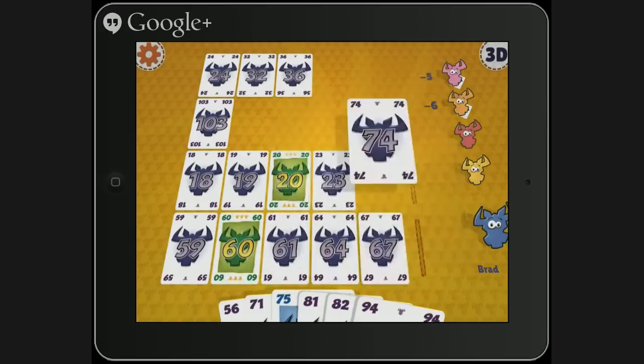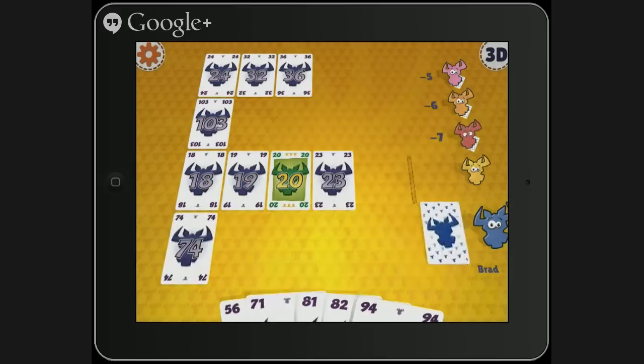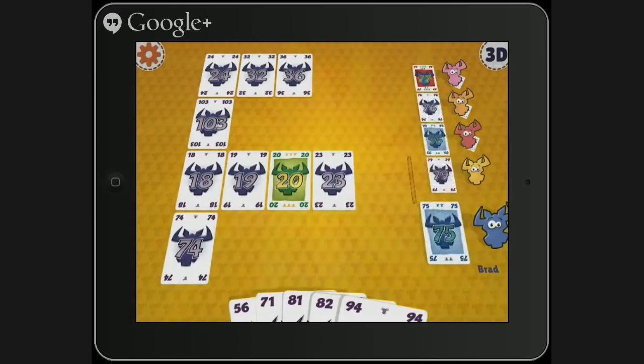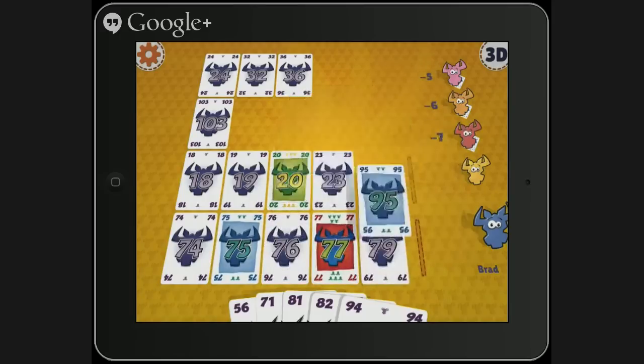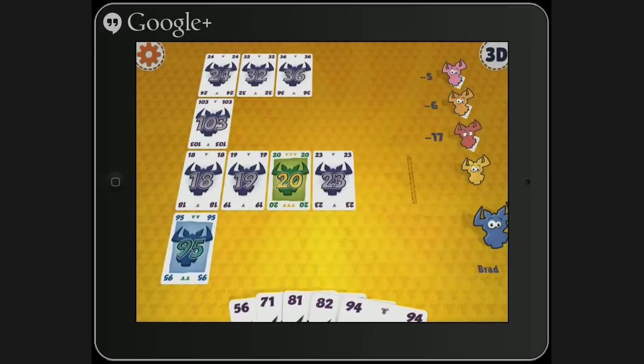So now we're set up to play our 75 — perfect. So we know that one will go down. I feel like one strategy is, if you're going to have to bust, make sure you're putting down a huge multiple-bullhead card that you're busting with, because then you don't have to take it, and it becomes the first card of the new stack.